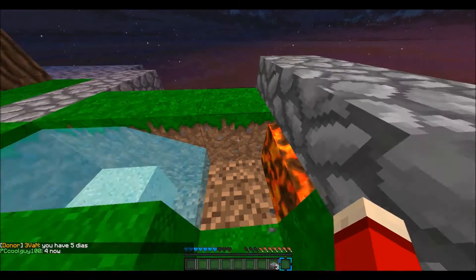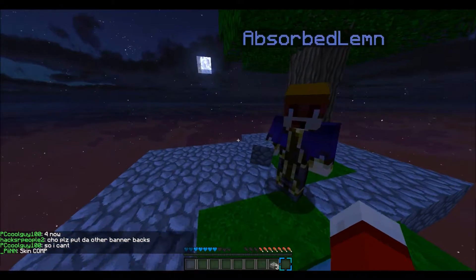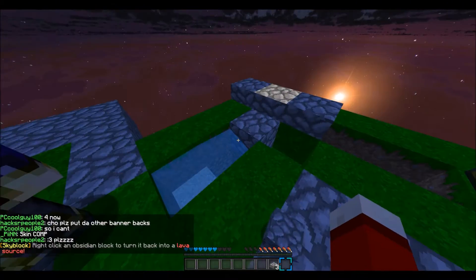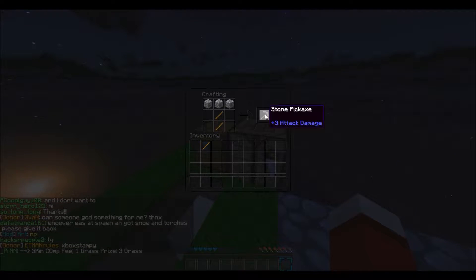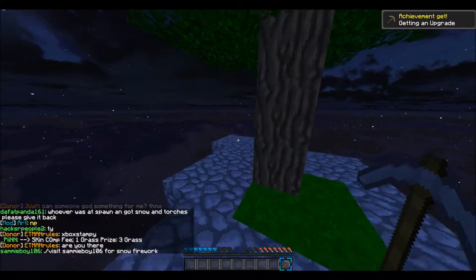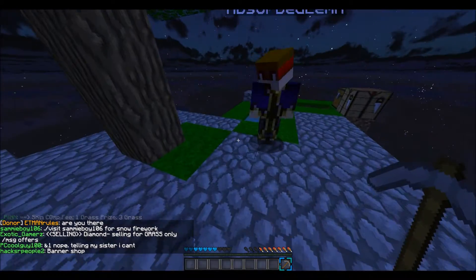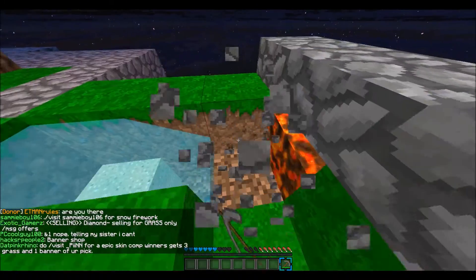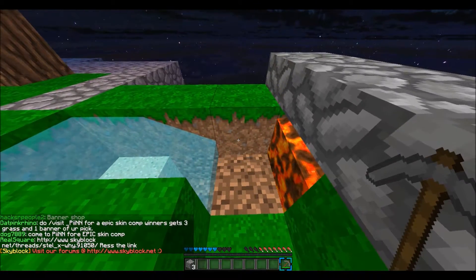I need more cobble. Yeah, do some more extending. Oh, I broke the pick. Just make a cobble pickaxe — cobble axe. That's actually not a bad idea. I has the smarts. Fuck you. Calm down — I just don't like being insulted. So you insult me? Okay, make some more out here. I'm just gonna continue mining and then we'll swap again.